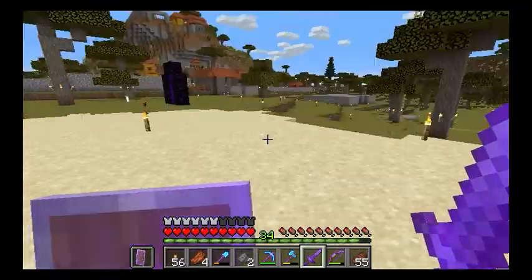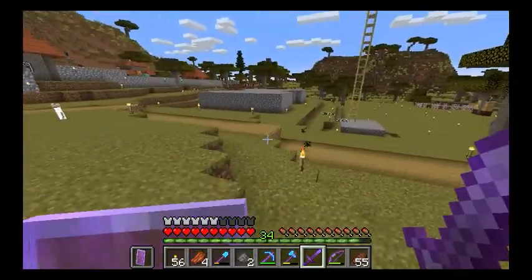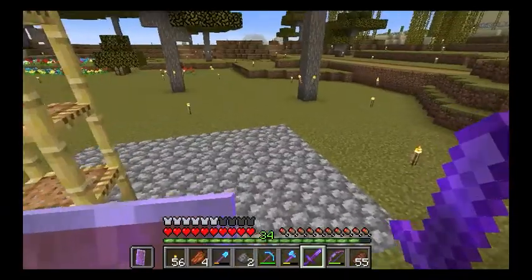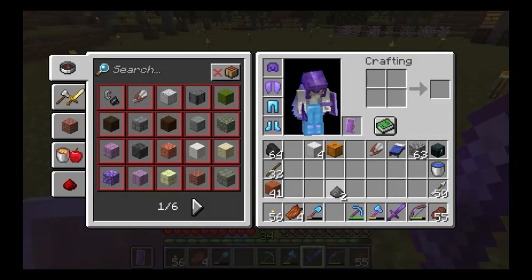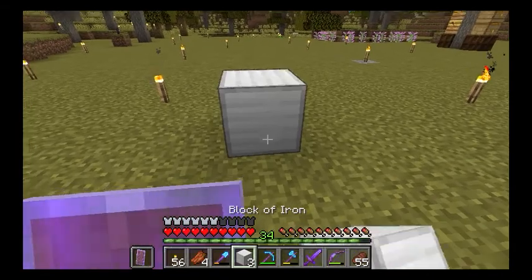Let's go out here — we'll go over by the creeper farm where we get our gunpowder. It'd be good to have somebody guarding the beehives and over here.